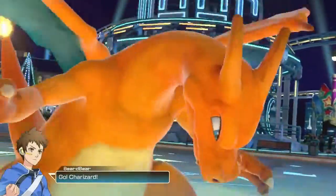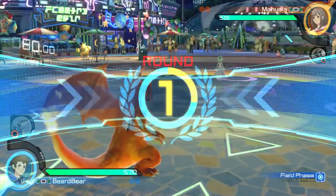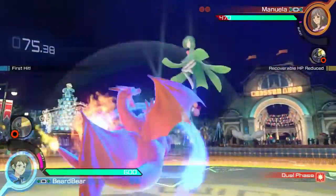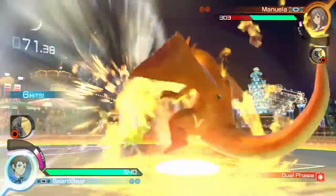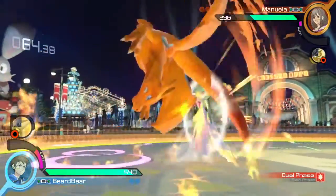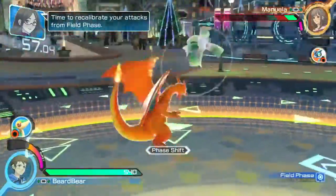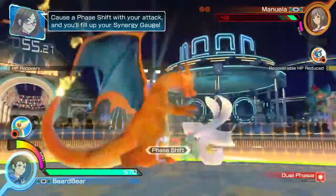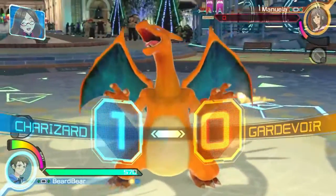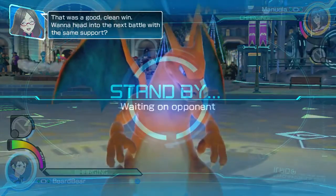Time for battle — go show them what you're made of! In the field phase, you can use gravity to cause a phase shift. Keep it up — time to recalibrate your attack. Use the cause of phase shift with your attack and you'll fill up your synergy gauge. Come on, Weavile — that was a good, clean win! Wanna head into the next battle with the same skill?